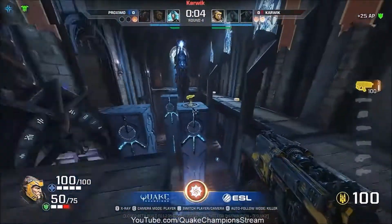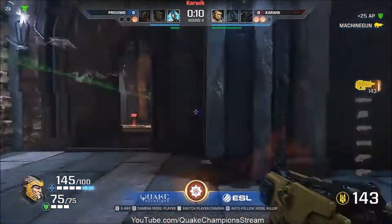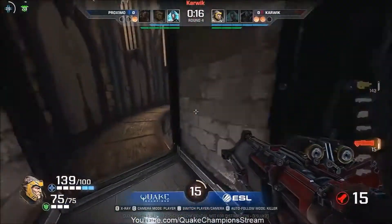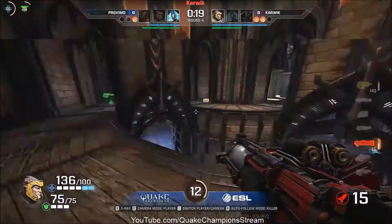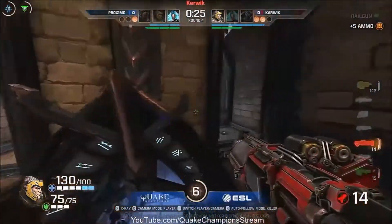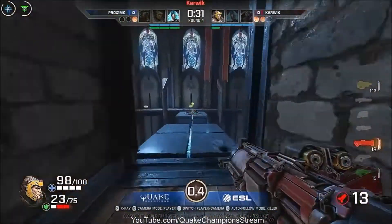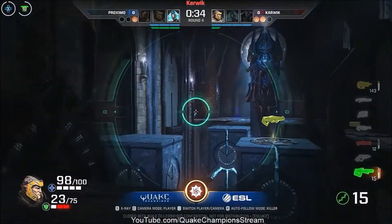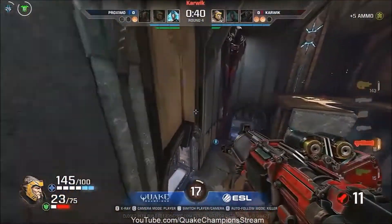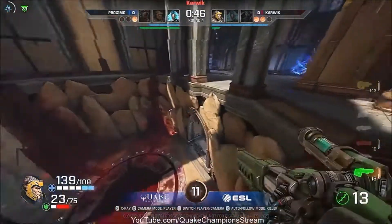Karwick doesn't want it to drag on and rightfully so — now he is on map point here on Black Covenant. Polish and Kazakhstan — Kazakhstan is about 3 hours ahead and Poland approximately 2, so it's very late where they are. I don't blame him wanting to finish things up but they could be quite fatigued. Karwick's in a good position at the moment, knows exactly where his opponent is and may potentially wait for him to go up the lift. Proximo knows exactly not to do that and lets his opponent make the first move.